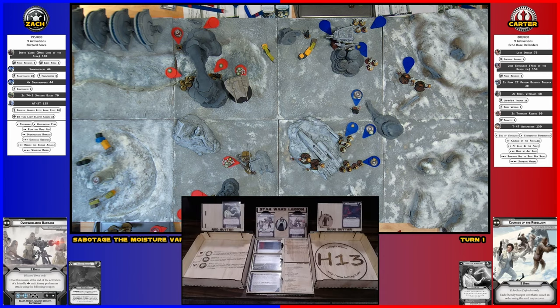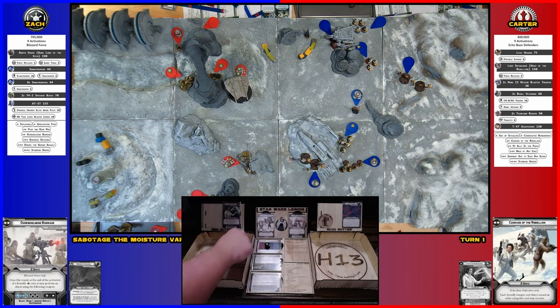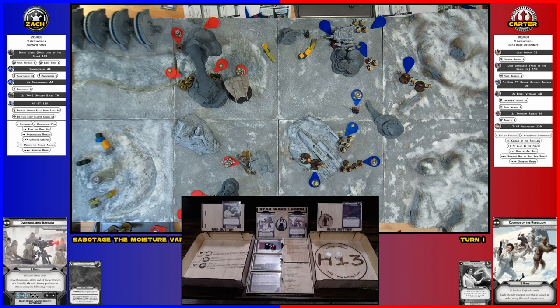Three red, three black, surge to crit into those speeder bikes. We got three hits — one goes to cover, so one's not going to die. Rolling for two. One save, so you take one damage — put the red damage marker on the speeder. One of the speeder bikes is now damaged.